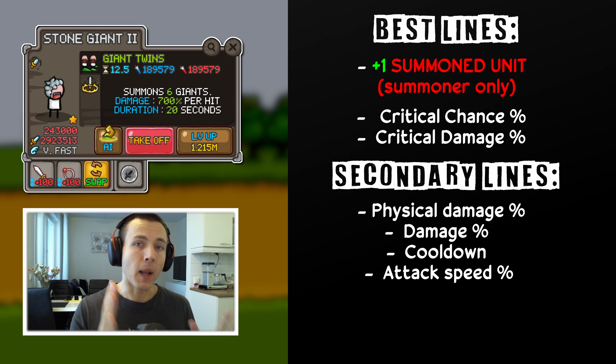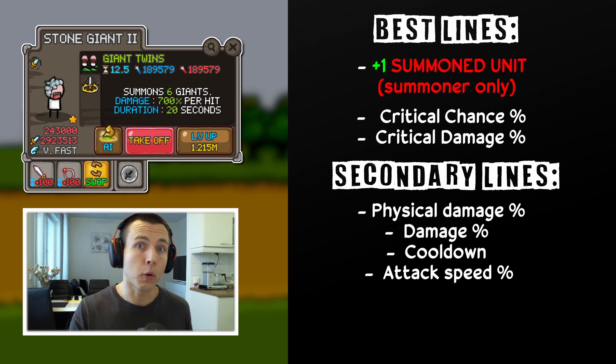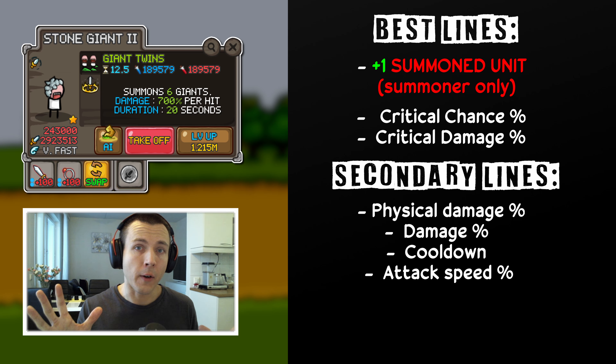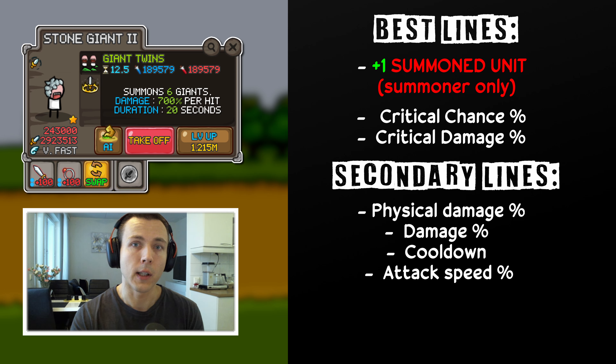Do note that this plus one summoned unit line, which is the best line, is only available on L and E tier items. So if you are unable to get those kind of items yet, then for your S and A tier items, pick two of the lines that you can get from the lines shown on screen, excluding the plus one summoned unit line. Those items will get you far enough that you can eventually get those legendary and E tier items with that plus one summoned unit line.